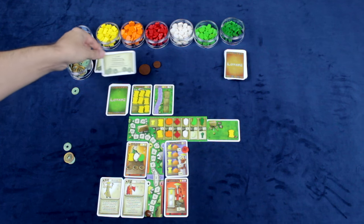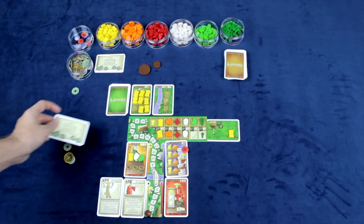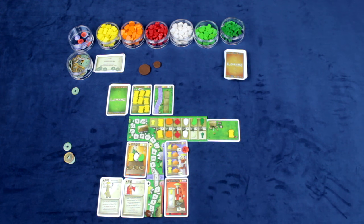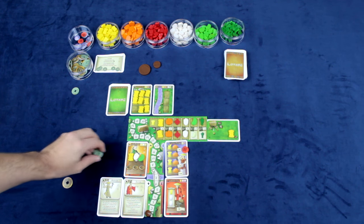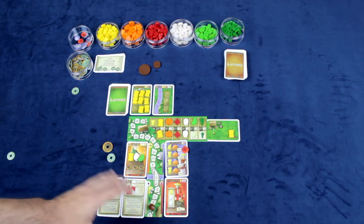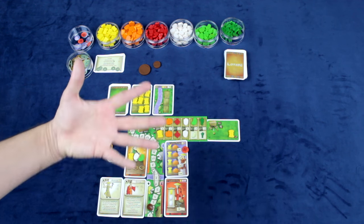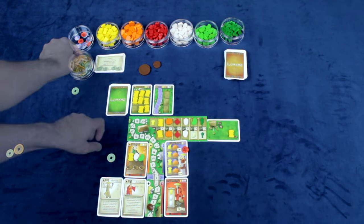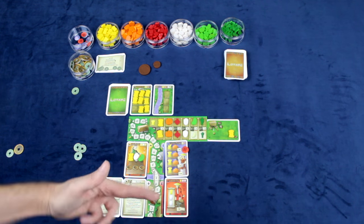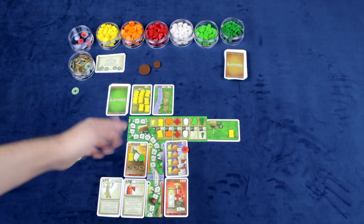At any point during your turn you can take a loan - don't be afraid to. It immediately gives you five coins. You can never pay it back, but at the end of the game each loan moves you back one spot on the scoring track. The scoring phase costs one coin to move up one spot; additional spots cost the printed number. Play continues until the final round when the last vegetable is taken off the home field, then whoever has the most points wins.